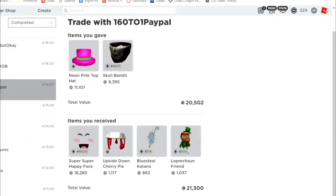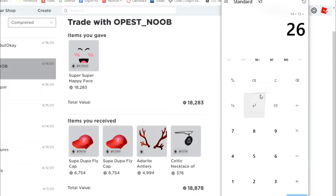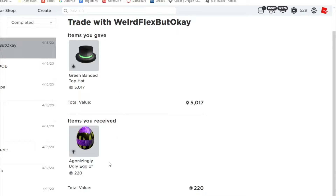That's why my graph is really up-down-up-down — trading is really hard right now. But then my man Opus Noob comes in clutch. You can see here we got these Dupa Fly Caps — when I got them they were worth about 9k, and they went up to 10k, so that's 20k total. Antlers might go up to 7k because it's at a really high rap right now. That's literally like a 3k op on Super Happy Face, which is really really dope.